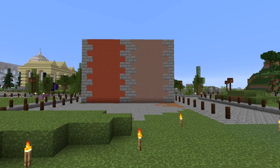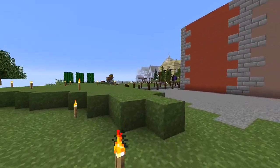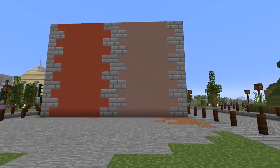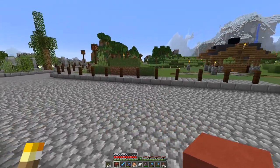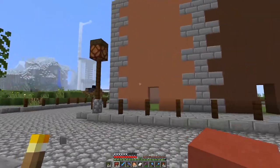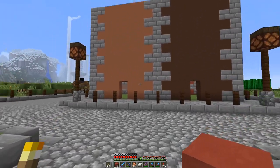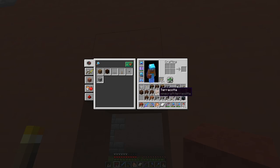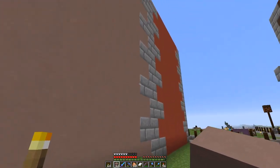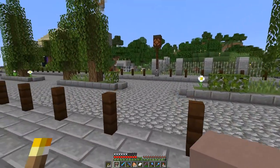A few decisions to make here. The red is probably out. We need to decide if we want the zigzag pattern or the other one. The brown and the normal terracotta are quite nice - I think the brown is actually quite good. I'll go for the undyed normal terracotta, the light gray terracotta, and the brown. I think we'll go for this design.